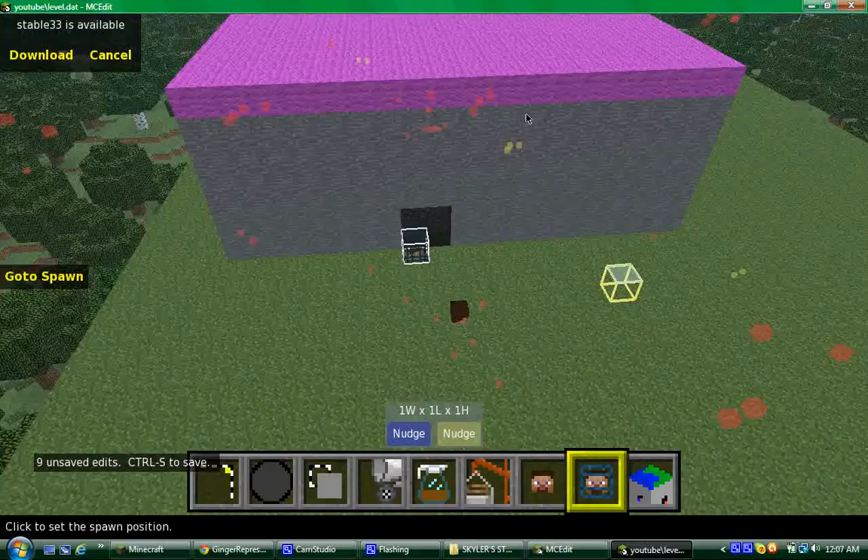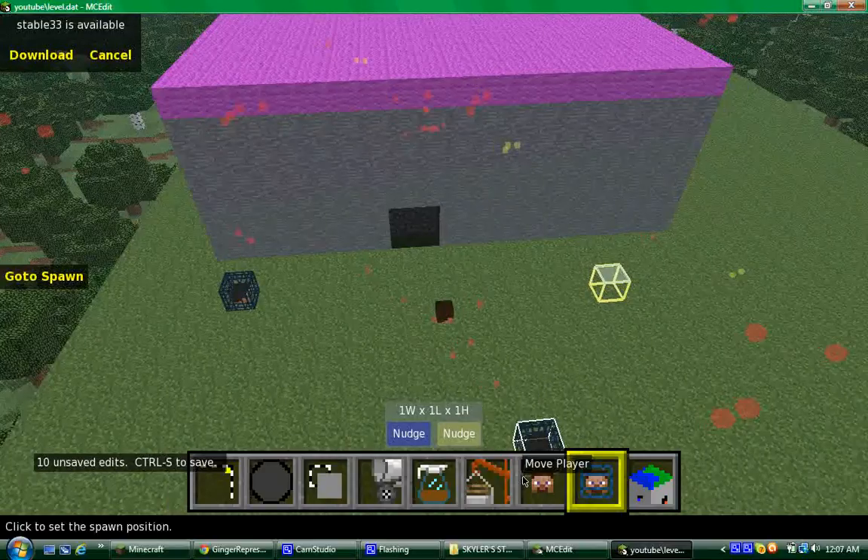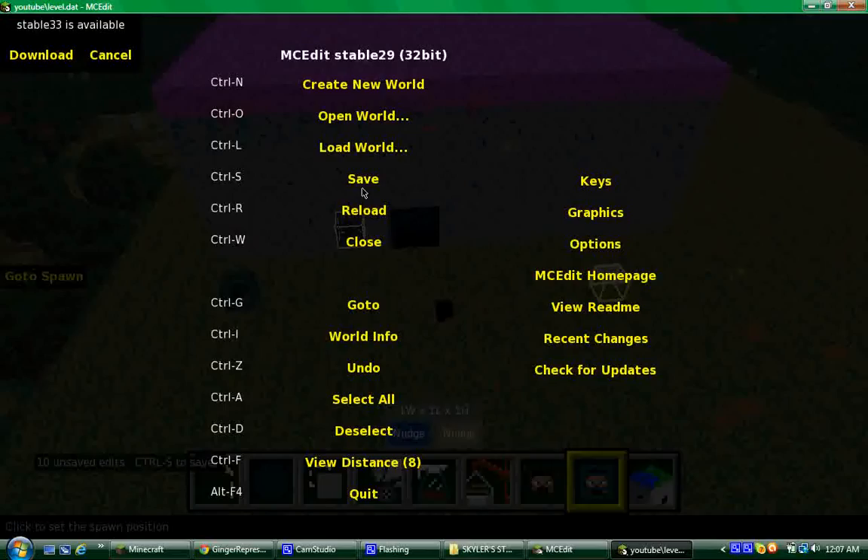I can also move my player and move my spawn, so when we die we'll spawn right outside of our house. Hit Ctrl+S to save.